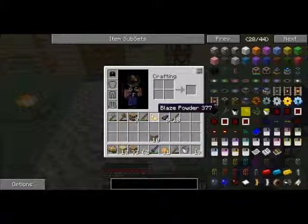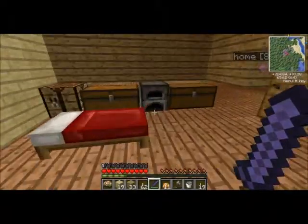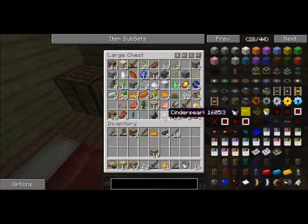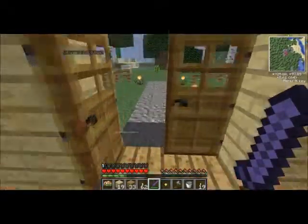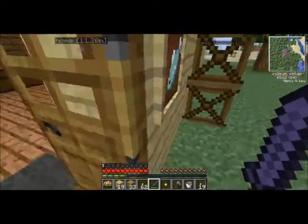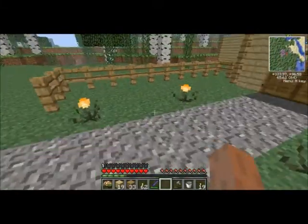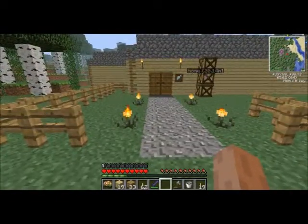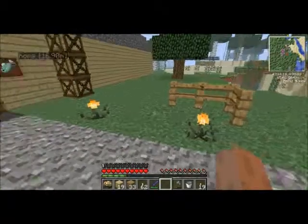I was worried you guys thought I was cheating by having blaze powder, but these cinder pearl flowers — you can pick them up with shears, but if you break them with anything else they drop blaze powder, as you just saw me do. They look really cool and they actually emit light, so they light up our little entryway too.